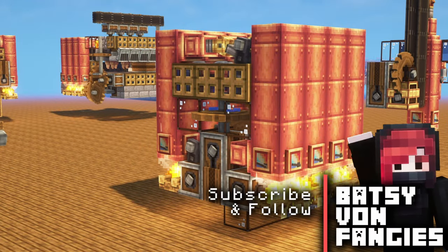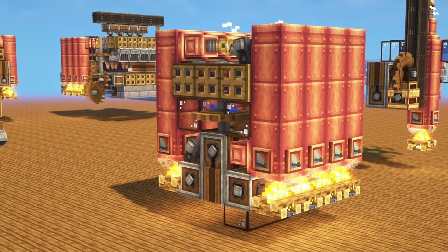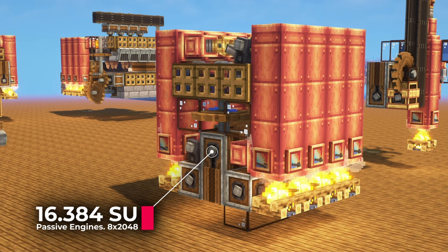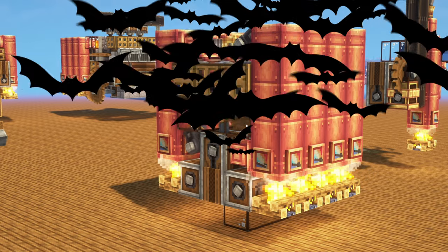Today we're going to have a look at a pretty cheap and easy to set up steam engine. You can see the list of materials on screen right now, and later in the video I will be teaching you all how to scale it up in case you need more power. This base design will be producing a total of 16,384 stress units, and it will achieve that without using any fuel or having to go to the Nether for it.